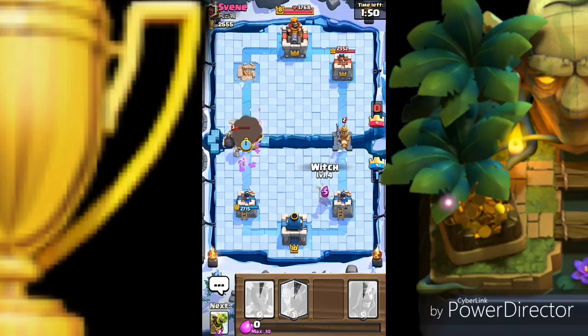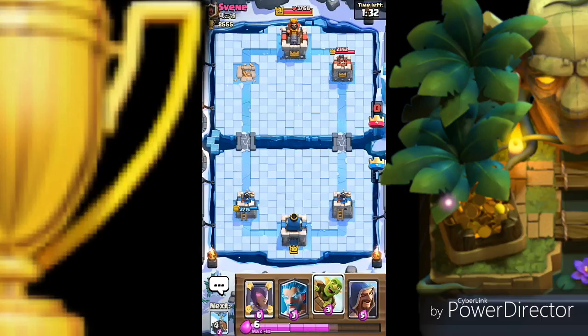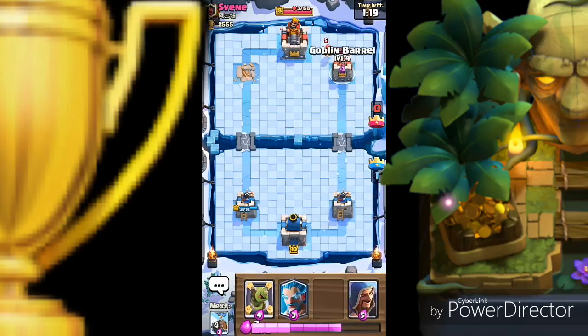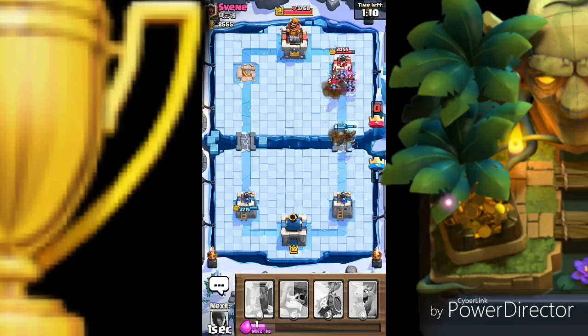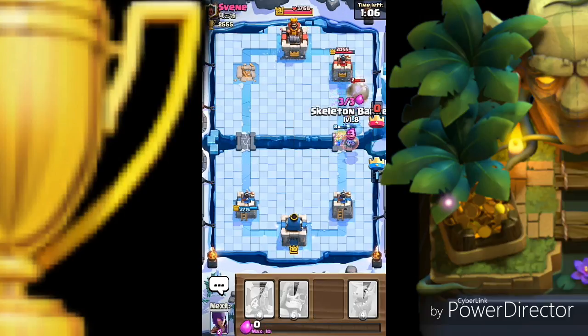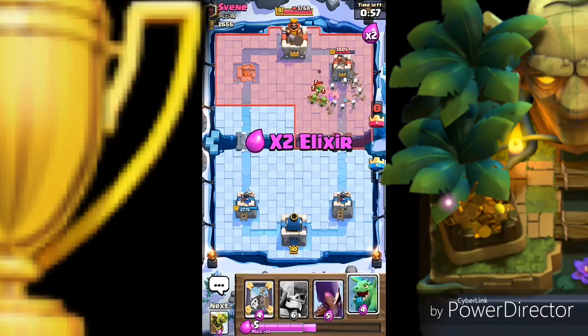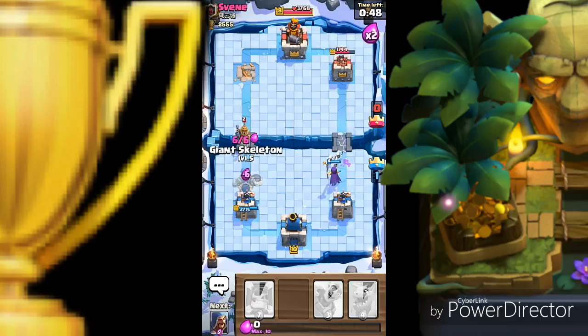We need to play the witch on the other side because he's playing the two-way attack technique. The prince is not gonna even touch the tower — the giant skeleton bomb exploded and didn't even damage my tower. I'm gonna throw the goblin barrel, just making fun of him. Let's play the skeleton barrel — it exploded but not gonna do serious damage. We need the giant skeleton for the prince in case he drops.